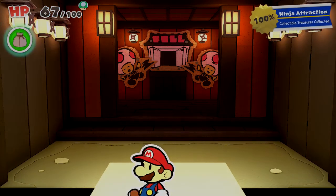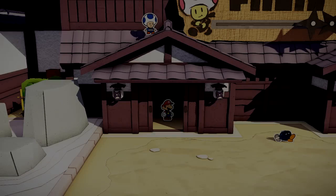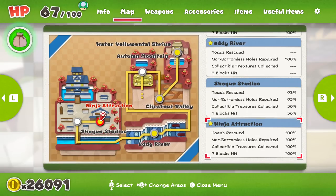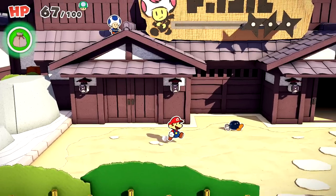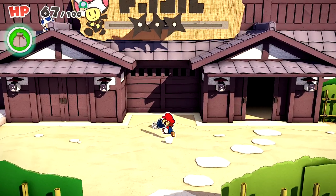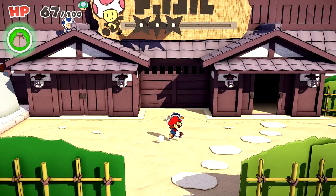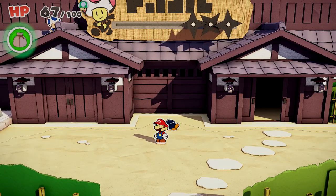Look at this — the ninja signs, collectible treasure number 51! And with that, this area is fully completed. A perfect score on ninja skills — you're the ninjiest one out there. Ninja Attraction: not only are all the collectible treasures done, that's the entire area completed. So that was a lot of fun. In the next episode, we'll be going back to Shogun Studios to open a couple more doors, and then going into the giant ninja castle to see what that's all about. But for right now, that's going to wrap it up for today's episode of Paper Mario: The Origami King. Thank you guys so much for watching — I'll see you next time! Bye-bye.